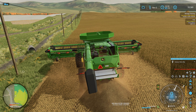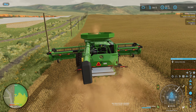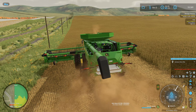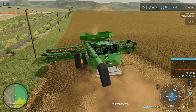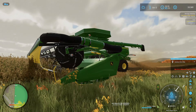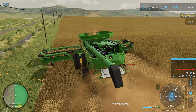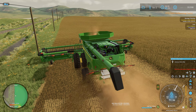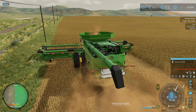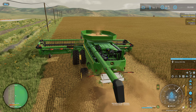Notice how the combine kind of settles down a little bit there - that's a little bit better. If only Giants had set up the header to flex with the ground too - that would be a cool feature. I'd like to stay back in Farming Simulator 19; that one actually had a header that did have a little bit of flex to it. I don't remember which brand of header it was, but I'm pretty sure someone actually found a way to have a little bit of flex in the cutter bar, which is what it's supposed to have in real life.